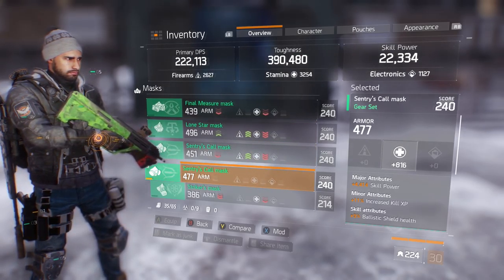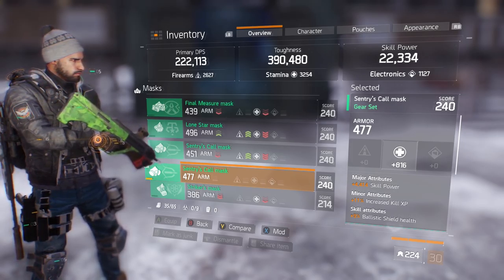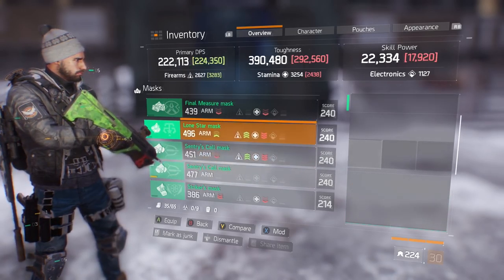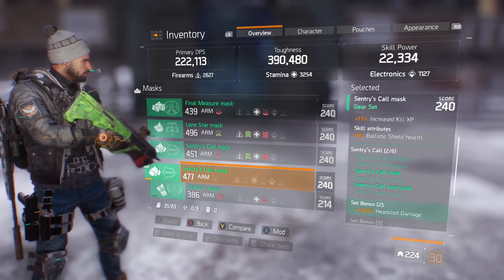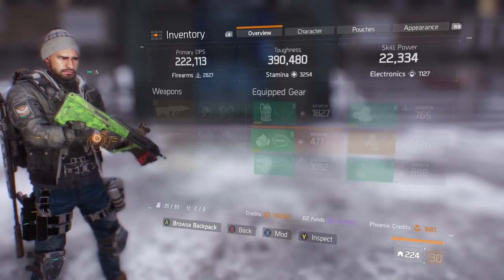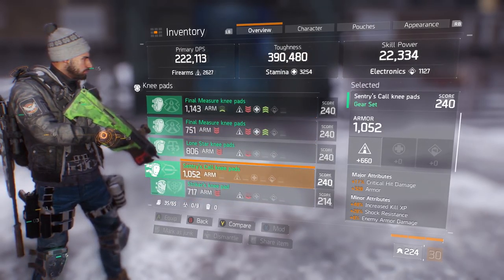Moving on — the mask. I rolled off crit chance on this too because I was well over the cap. It has stamina with skill power, Increase Kill XP, Ballistic Shield Health, and two mod slots. It hasn't rolled exactly the way I wanted.